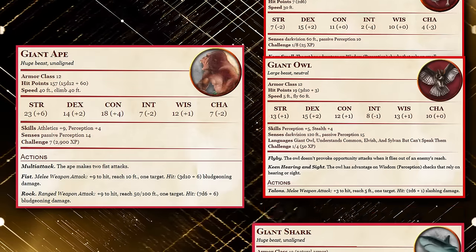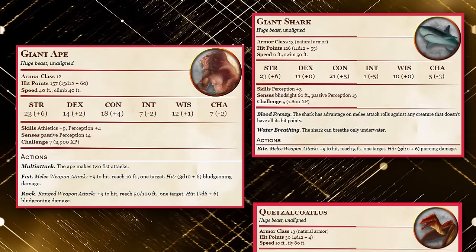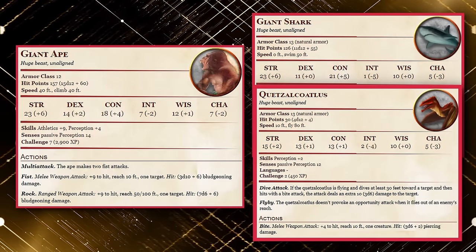Of course, there are some exceptions, like underwater combat or taking advantage of melee-focused encounters by flying around more. But the Giant Ape is as general purpose as it gets, and makes a wonderful safety net when you're unsure of what the encounter might entail.